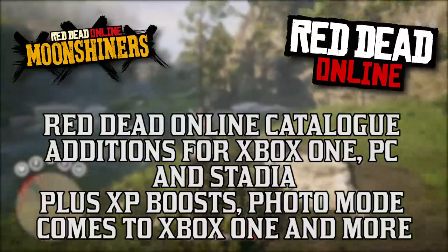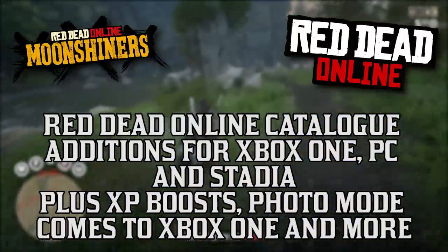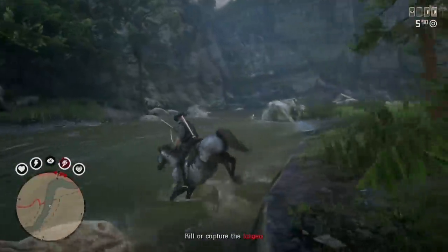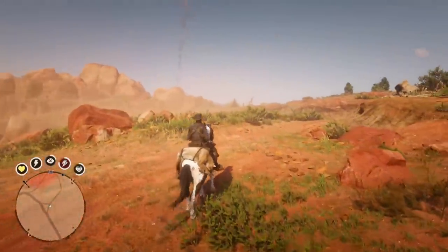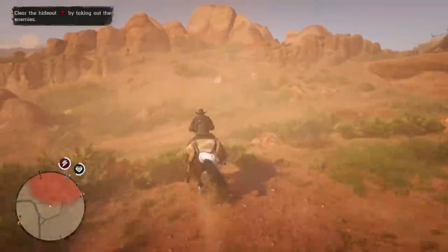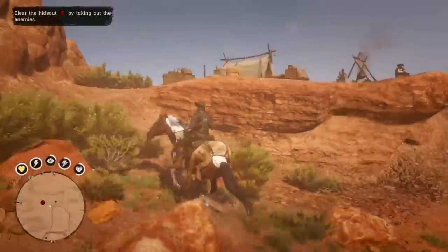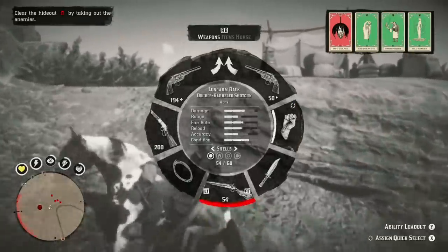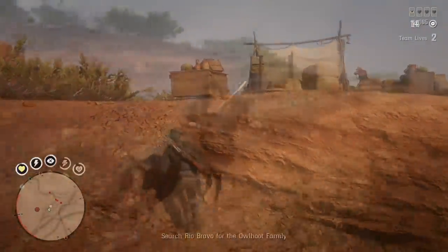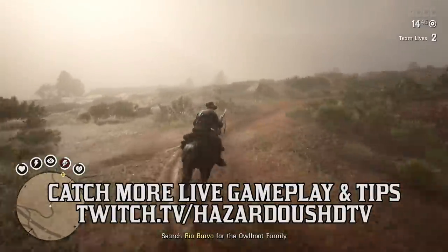Red Dead Online Catalog Editions for Xbox One, PC, and Stadia, plus XP boost. Photo Mode comes to Xbox One and more. The Catalog Editions and the Beaver Hollow Hideout — new clothing and emotes come to Xbox One, PC, and Stadia. Four new clothing items and five new emotes are now available for Red Dead Online players on Xbox One, PC, and Stadia, along with the Beaver Hollow Hideout, home to the notorious Murphy Brood.